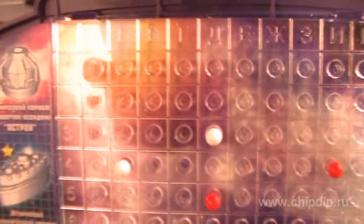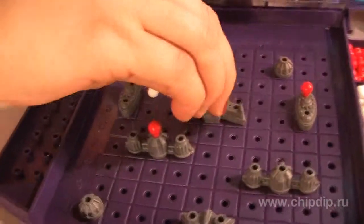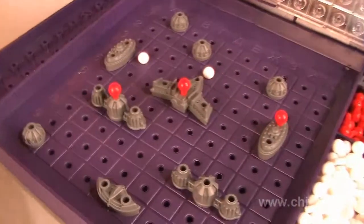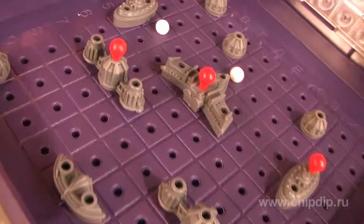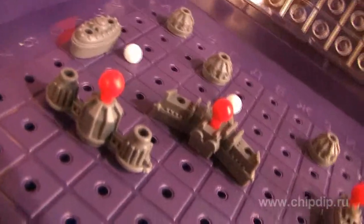Each shot has its own coordinates. In order to destroy a fellow player's ship, a certain number of hits is required. It's equivalent to the number of holes for the red chips on the deck of the ship. The one who is the first to destroy all of the fellow player's ships wins the game.